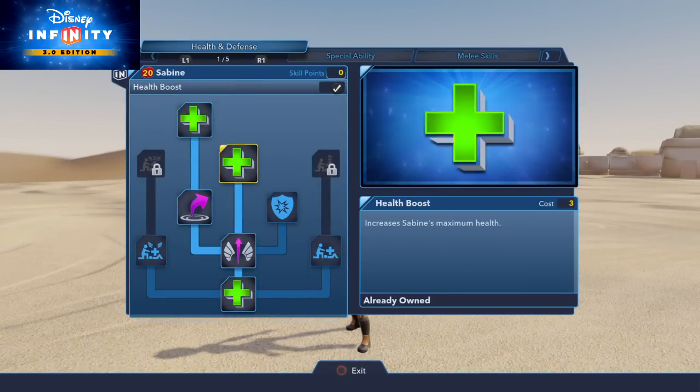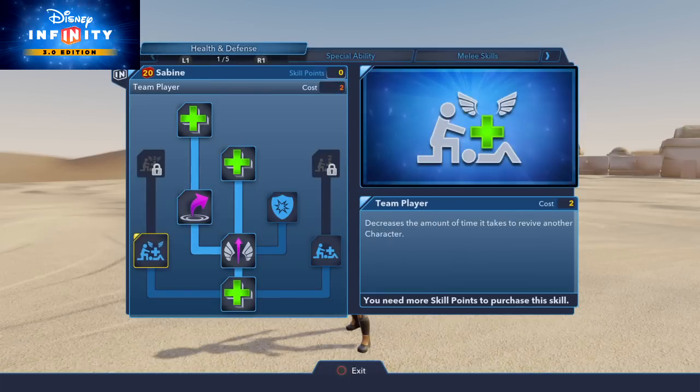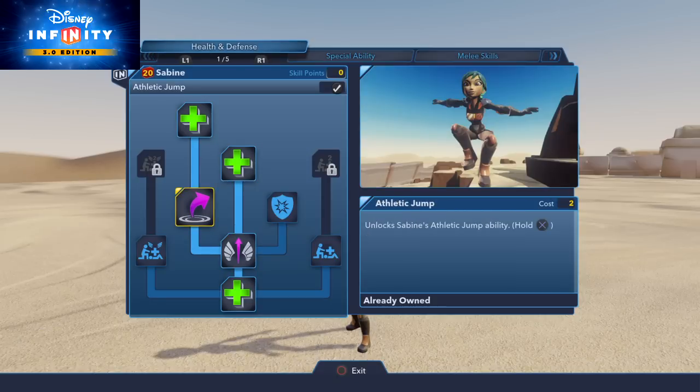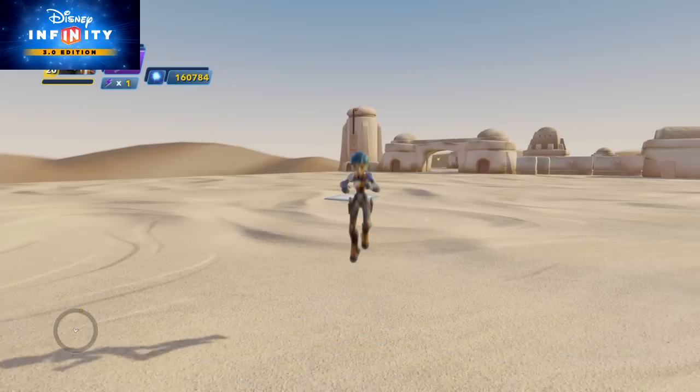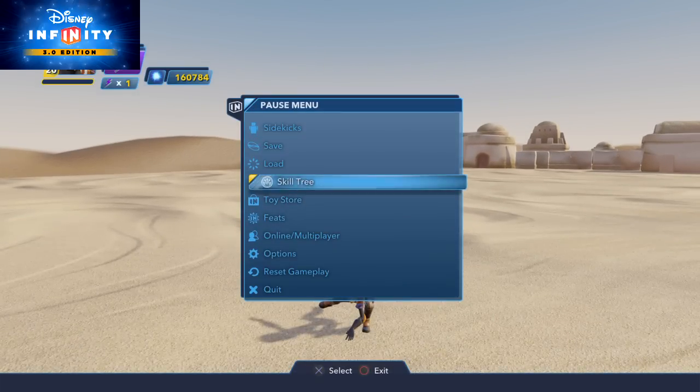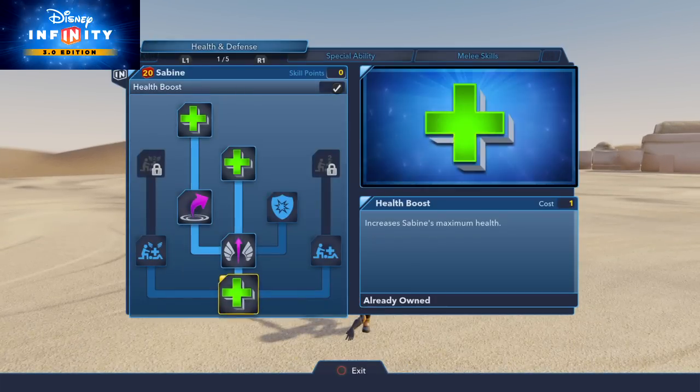She has a few health boost options as well as the team player ability. She also has the mid-air recovery and the athletic jump, so it's pretty straightforward here. Nothing really nuanced or very different with what she can do here. The fact that she can jump fairly high is pretty useful, although she doesn't jump quite as high as the Force characters, which is probably worth noting.